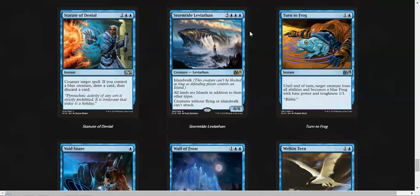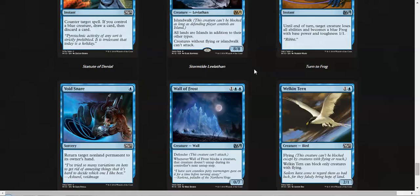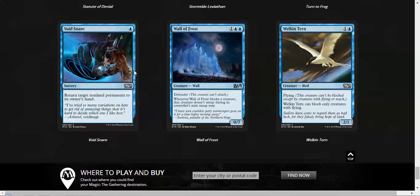It depends how the format is. Turn to Frog — favorite flavor text ever for me, and it can be a pretty solid card; I love the effect. Void Snare is fine — it's basically an unsummon at sorcery speed in this format. Wall of Frost is a card that's really, really hard to beat in limited on the ground, because it just blocks all day every day and then your creature doesn't untap. It's a strong card.